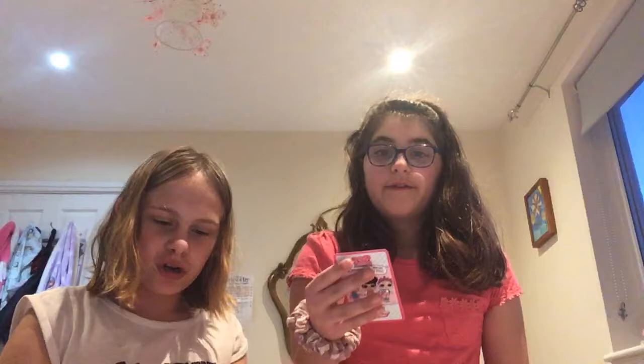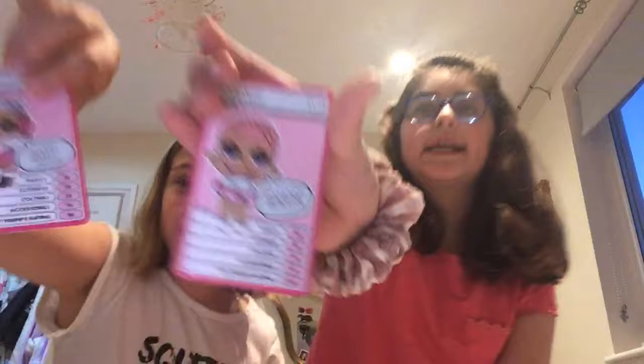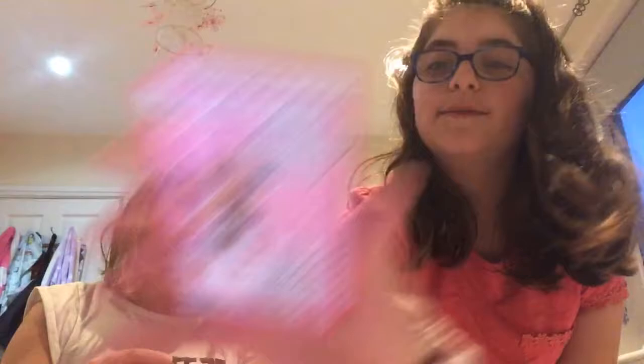So we have Glitter Queen — this is a how-to-play card, we don't need that because that's not an LOL Surprise. We have Purple Queen, Stardust Queen, Stardust, Spider, and Spike. We also have Midnight Neon Cutie, Sprints, Skater Beats, and Touchdown. Touchdown guys — Touchdown! I have that one. Also Court Champ, Pups, and BP.